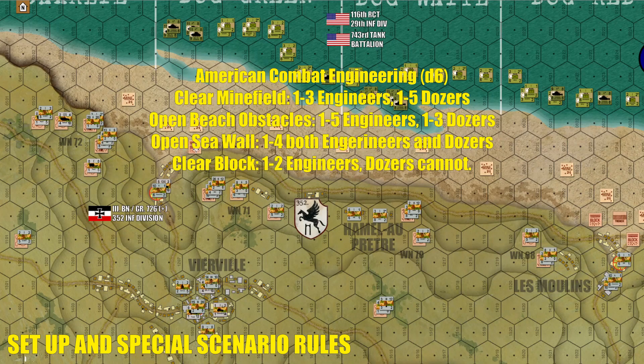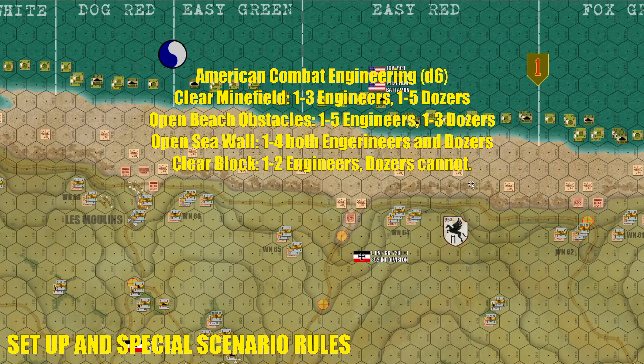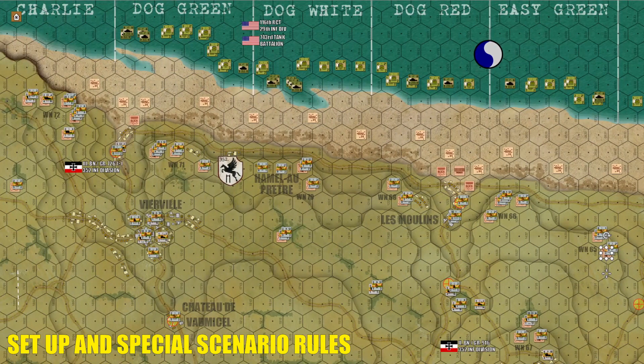We're also going to have rules for how the Americans can remove block counters that the Germans have set up in front of all four of the major draws historically present on Omaha Beach, as well as cutting gaps through the seawall and shale beach marked by the darker graphic along the foot of the bluffs. We have the historical locations for all the German Widerstandsnester fortifications, using Arab-Israeli War rules for fortifications and improved positions. This is where the Germans have all their best infantry and most powerful direct fire artillery straight down onto the beach. Expect those things to be major priority targets and major pain points for the Americans.